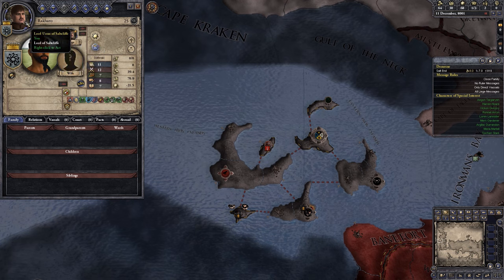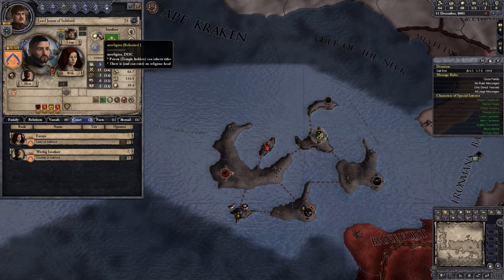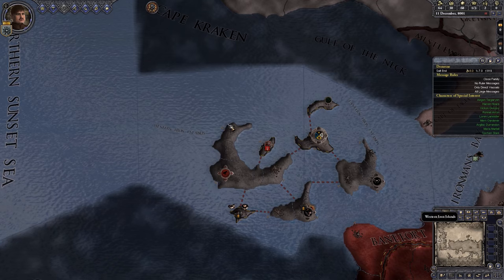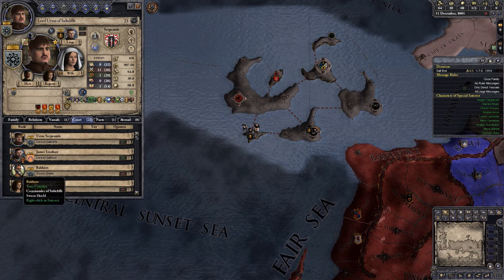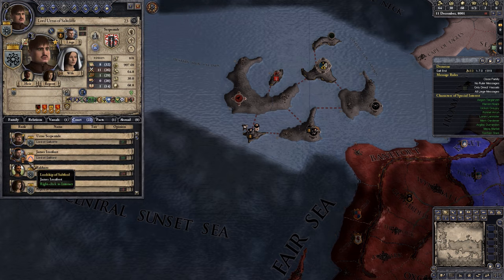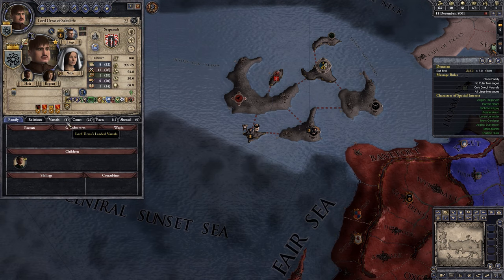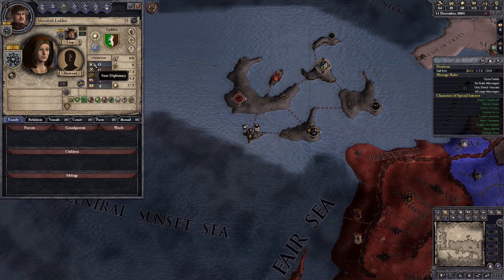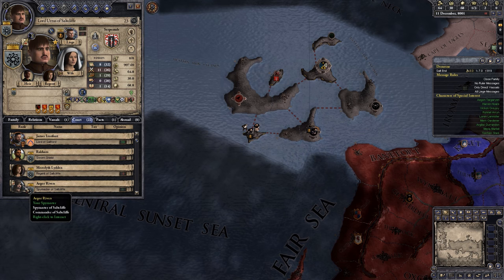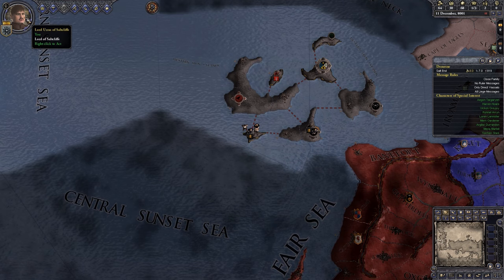He's got no religion. Do all of our first four have no religion? I'll be back in just one second. We are back. James is now Drowned God. Rakaro is now Drowned God. Meredith is now Faith the Seven. And Aegor was actually, for some reason, already correct — I have no idea why he, out of all of them, was just correct.